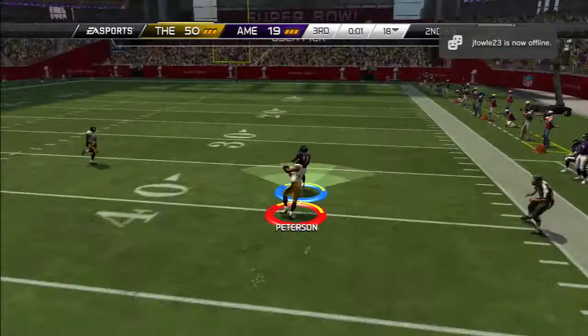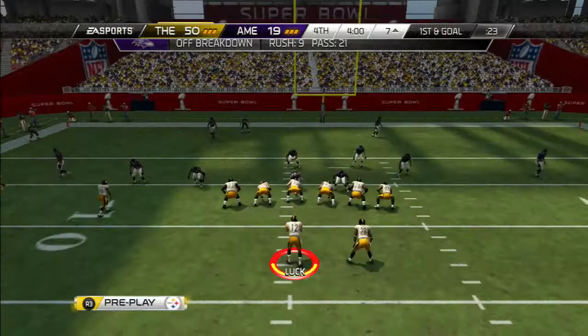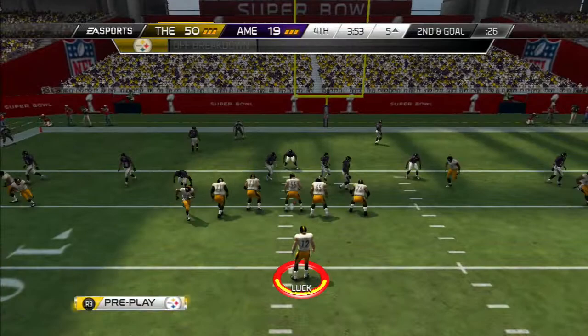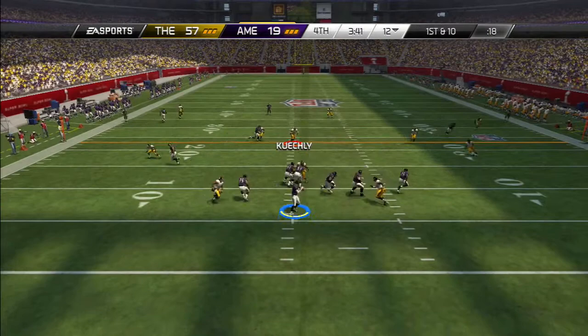Patrick Peterson strikes yet again to end the third quarter, showing why he's one of the best corners in the league. This time it looks like he might take it to the house with two men to beat — he swerves in a little too far and is brought down by Sammy Watkins. First and goal on the seven to begin the fourth quarter. Adrian Peterson is finally brought down — six rushes for 194 yards and four TDs in his first game on my team. Second and goal — Luck cuts to the inside and takes advantage of all the attention on AP, going into the end zone untouched. We're now up 57-19.